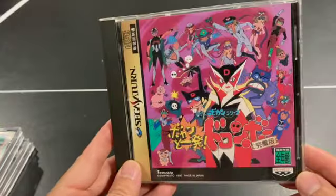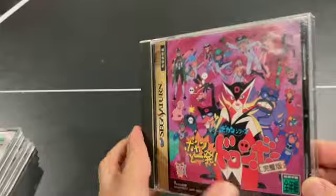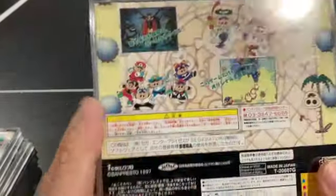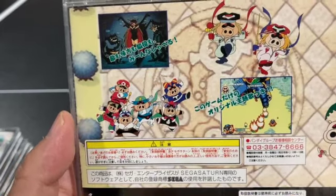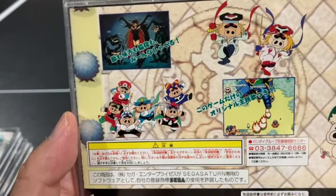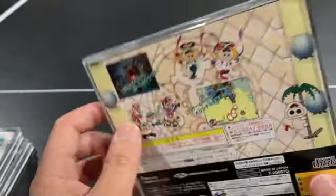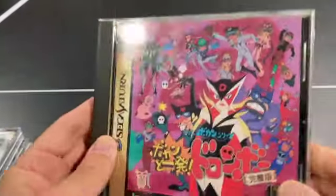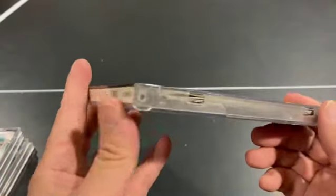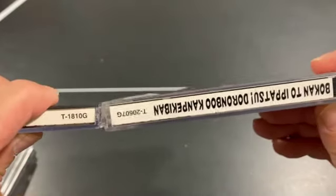Bokanto Ipatsu is a shooter based on the Japanese cartoon of the same name. It's a wacky, zany shooter — nothing too mind-blowing mechanically or particularly innovative as far as I can tell. I haven't played it a whole lot; it's one of my more recent acquisitions. It also comes in another thicker jewel case.